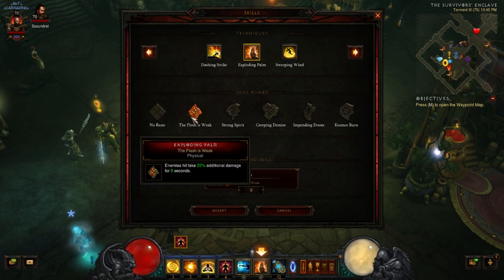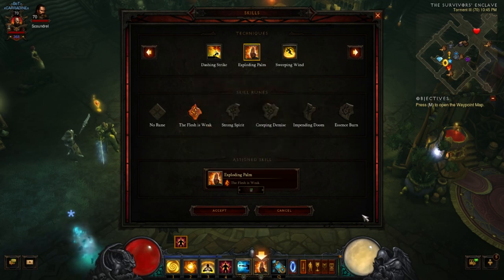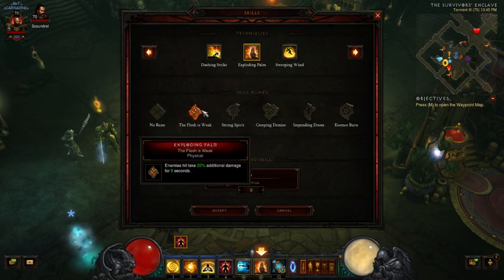The other part with the rune: enemies hit take 20% additional damage for nine seconds. So you group things up, you tag them, and nine seconds is a fairly long time in a fight. Your allies are sitting there attacking and doing 20% additional damage to these things you tagged. They're all grouped up and then they're going to explode and do a ton of damage. This is a good utility build — it might not be what you want for every situation, but the extra 20% damage is nice for all characters around you.